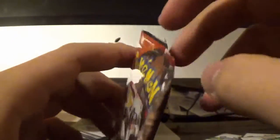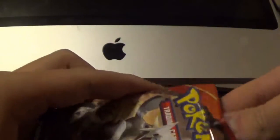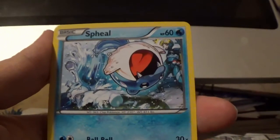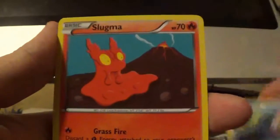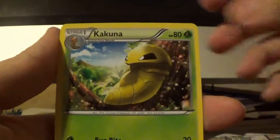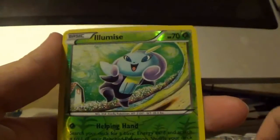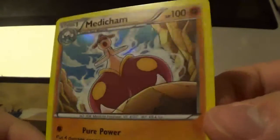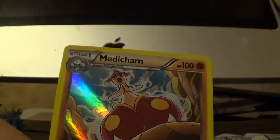Now moving on to the one Primal Clash pack. This pack was already opened a little bit — what the heck? Better not have been tampered with. Okay, this is hard to open now. This pack starts with a Spheal. I hope I at least get a holo from this tin — I'll be happy with just a holo. Spheal, Mudkip, Feebas, Slugma, Bunnelby, Kakuna, Escape Rope, Camerupt. Reverse is Luminous. And the rare is — oh, there we go — Medicham holo! At least we got a holo from this tin. I am happy with that. Let's go ahead and sleeve that up. I don't have this holo yet, great addition to the collection. Medicham holo.